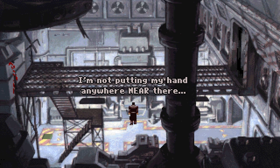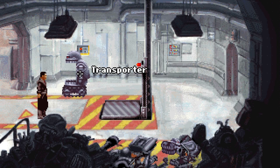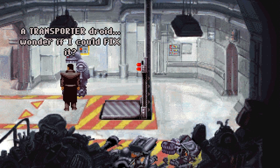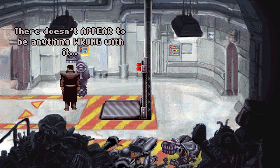I'm not putting my hand anywhere near there — yeah, that's probably a very smart idea. So, where are we exactly? I have no idea. Oh my god, what is that? A transport droid. Wonder if I can fix it. If Joey was here, he'd know what to do. Joey — yeah, we do need to get Joey. There doesn't appear to be anything wrong with it.